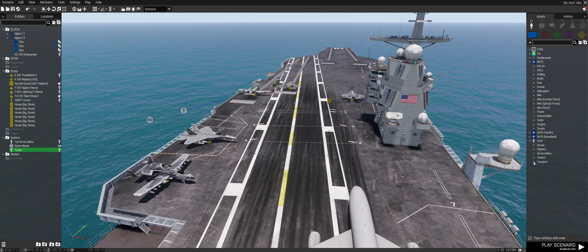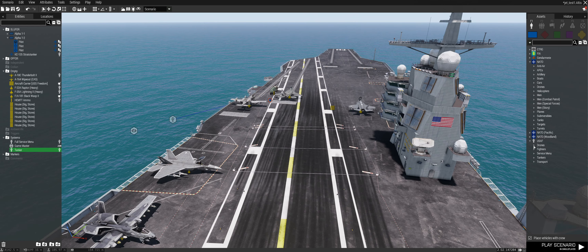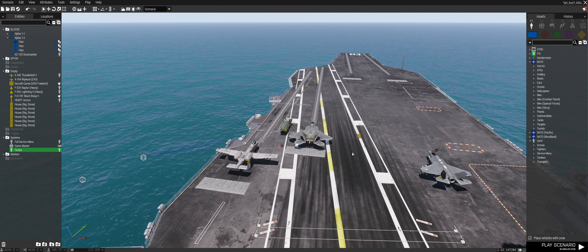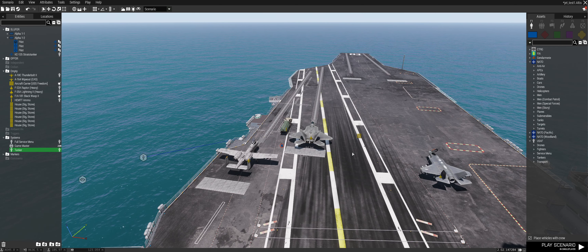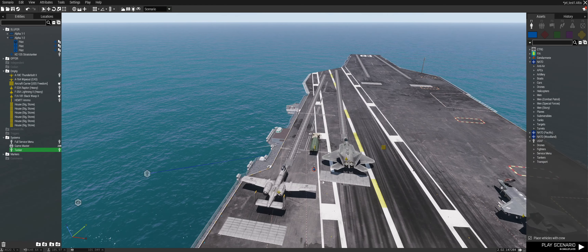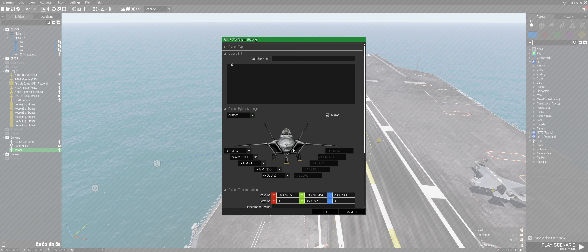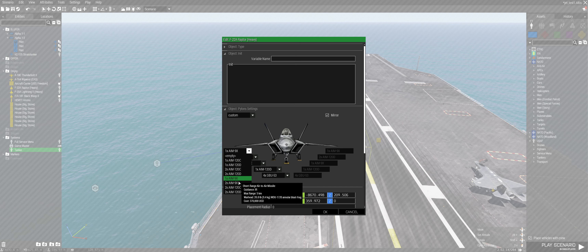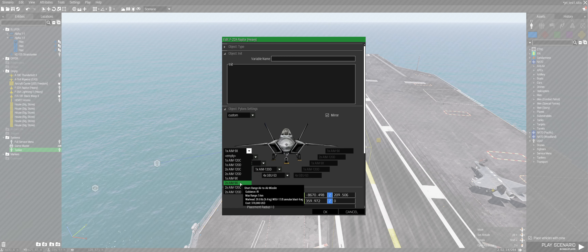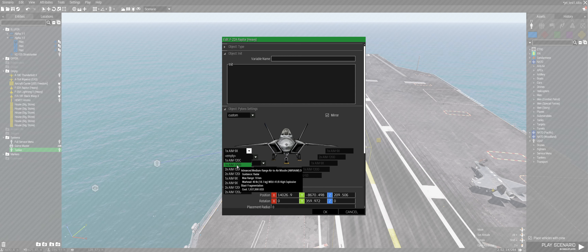We have some transport planes, which we are not going to cover, and some drones. I didn't install the Firewill mod for now, which means we don't have access to a lot of the Firewill weapons, so there probably won't be that much to choose from. We can see that right now — we have the AMRAAM and the Sidewinder, though it's not clear if this is the AMA-3 default AMRAAM or the USAF mod. Maybe we can see that inside the game.